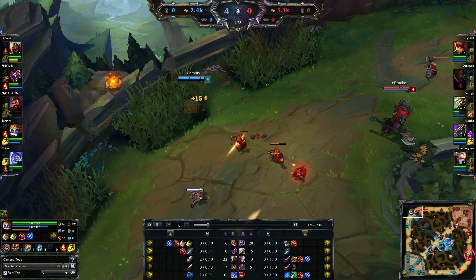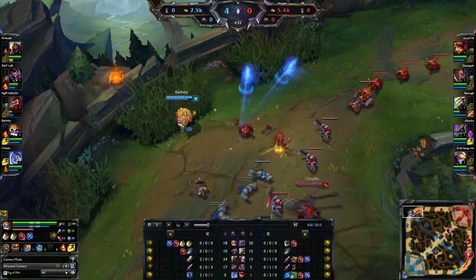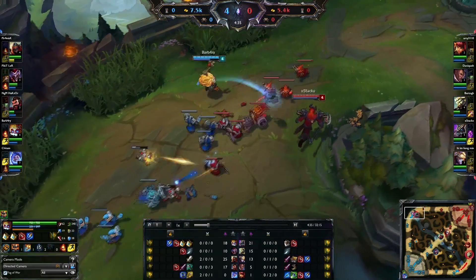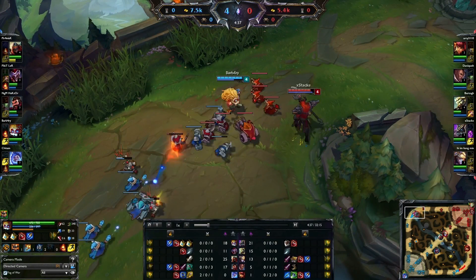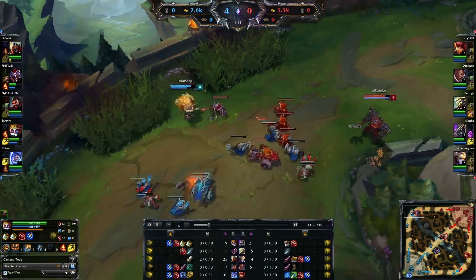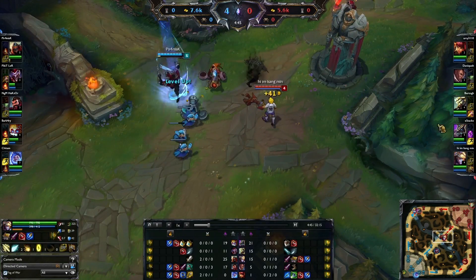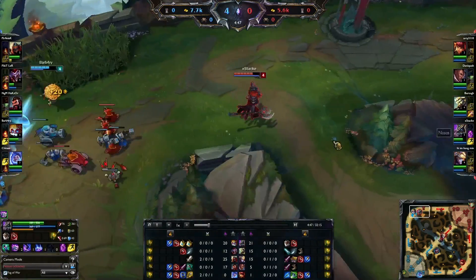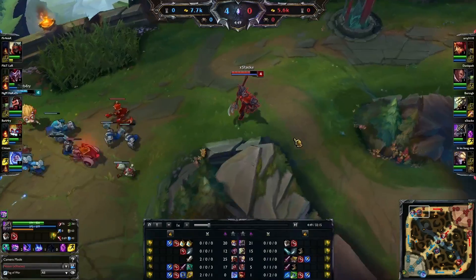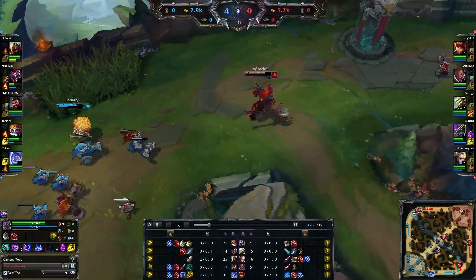Our morale just got dropped a lot since we are not farming that great and we are dying a lot. I haven't actually used any potions yet against Heimer, and I'm at 33 stacks against the little harassment I've been getting. It's not too much, but I've been lifestealing it up.